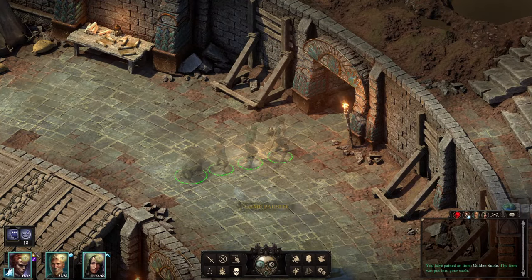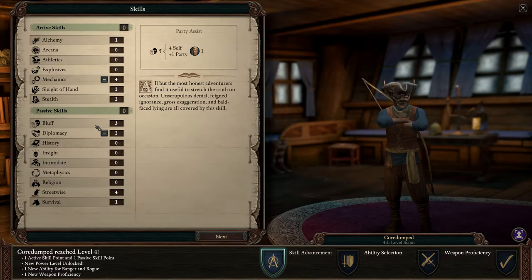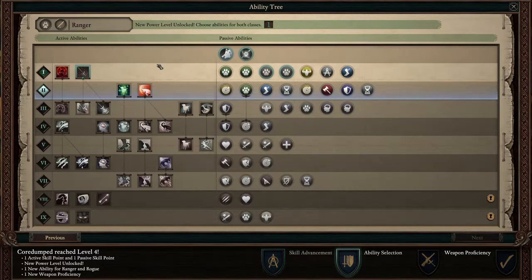First of all, we are going to start by leveling up our characters. I'm still going to be going for mechanics on my Rogue, and I can put some more points into maybe Diplomacy. I also have Bluff, but let's go Deceptive this time. I kind of went Benevolent and Honest in the first game, but since we have so many points into Bluff right now, I think I'm going to go for Bluff and Streetwise here.